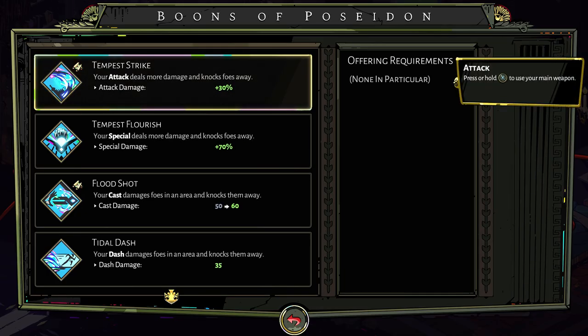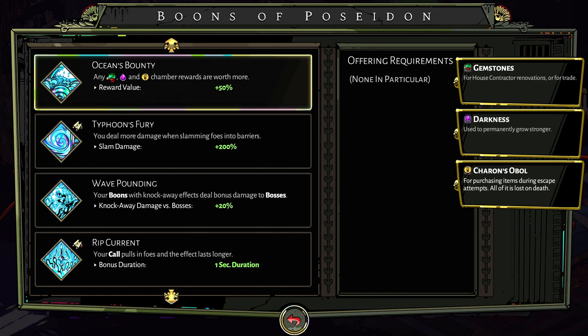Moving on to Poseidon. For myself, this one was definitely hands down the best you could chuck on any build — Ocean's Bounty. Any gemstones, Darkness, or Charon's Obol you find, you're going to be getting 50% extra. This can really help you get stuff when other times you may not have enough money to buy it. It nets you more boons, more health, and if you wanted to save it all, you could get yourself something nice before the boss camp.